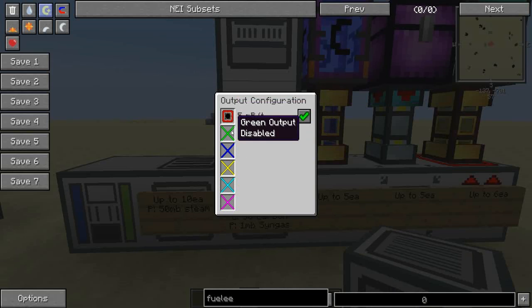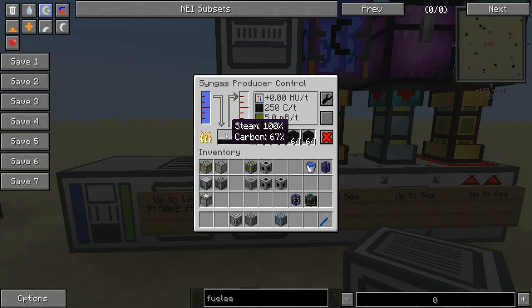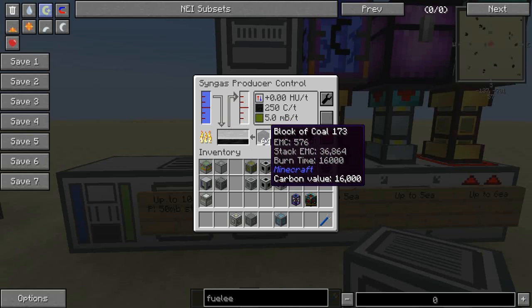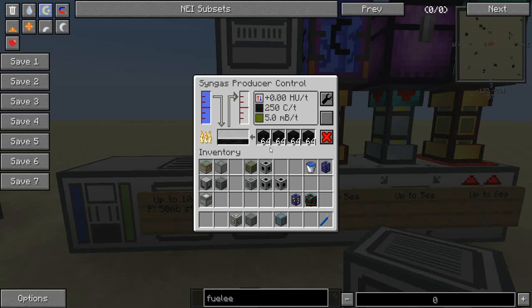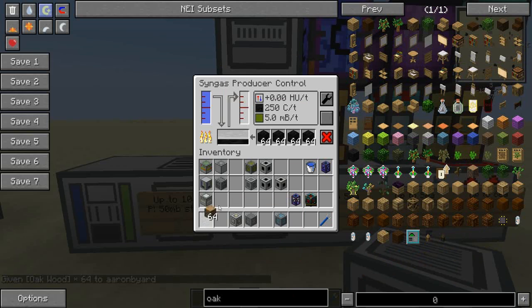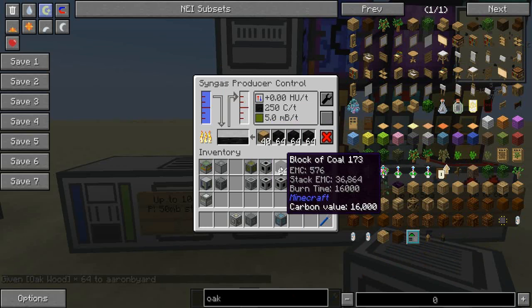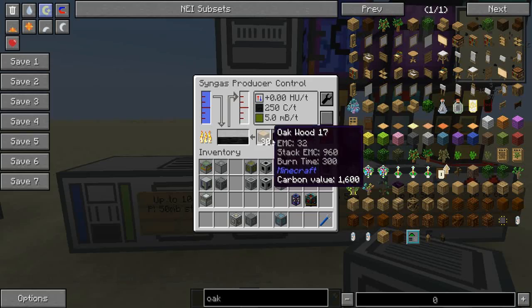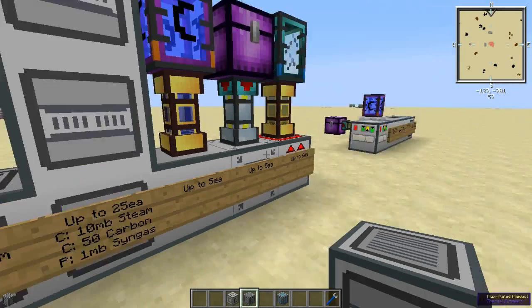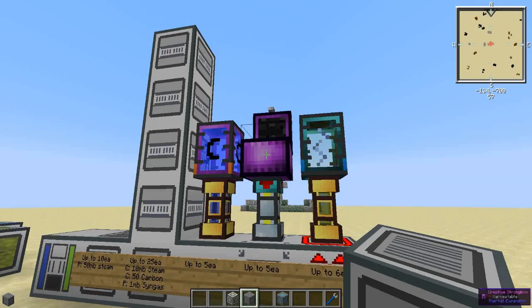The output configuration just shows you what's connected — we're not concerned with input, these are just output configurations. This takes steam and carbon. You can put any solid fuel in here; I don't have Railcraft so I couldn't try coal coke, but I'm pretty sure logs will work. If we put some of those in they get burned up immediately — obviously they don't last as long as a block of coal. So: water in, solid fuel in, syngas out.